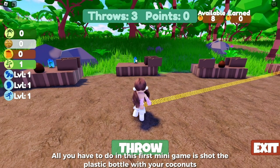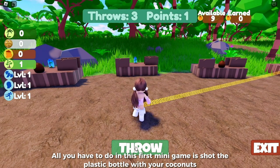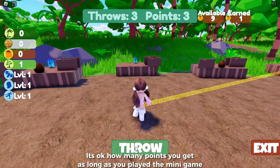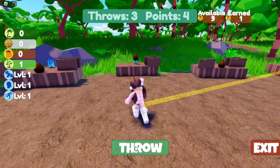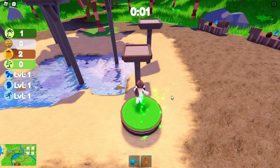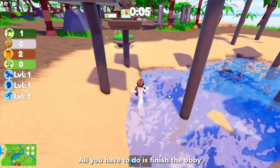All you have to do in the first mini game is shop the plastic bottle with your coconuts. It's okay how many points you get as long as you played the mini game. Once you are done with that, let's move to the second mini game — it's an obby. All you have to do is finish the obby.